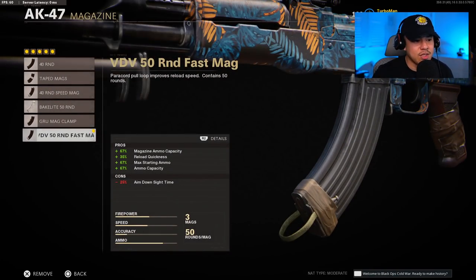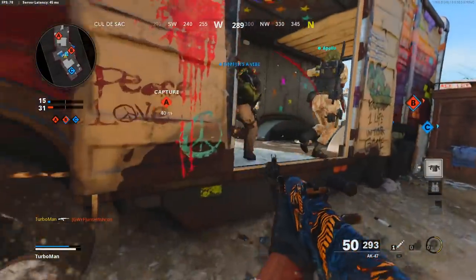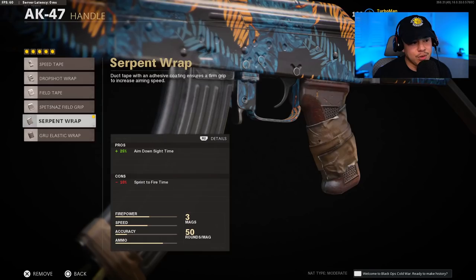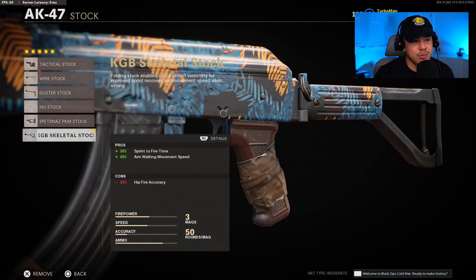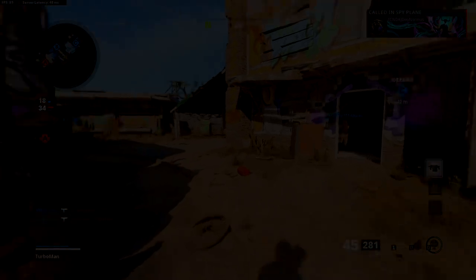Moving on to the magazine — this is a personal preference, but with the time to kill in Black Ops Cold War, you definitely want to have as much ammo as possible. Keep in mind there is a slowdown of 25% aim down sight time. That's why we're going to use the serpent wrap to mitigate that negative with an additional 25% aim down sight time, basically canceling out that negative as if it never happened.